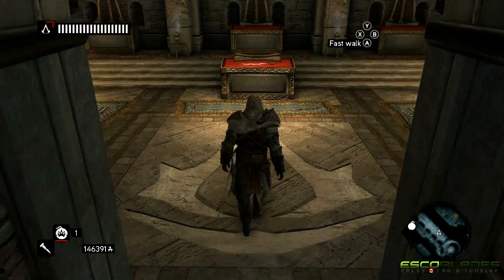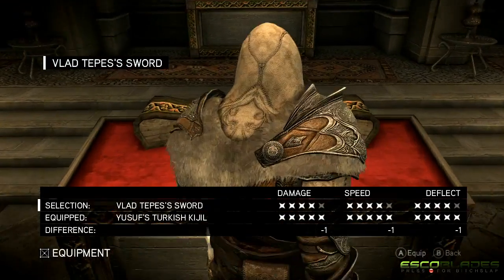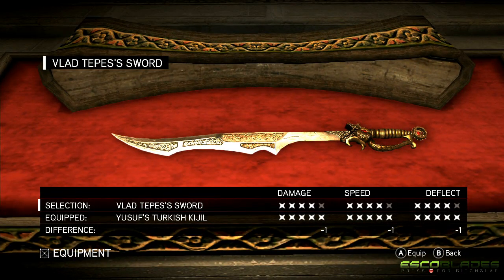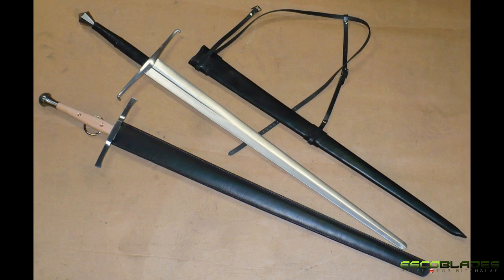Unfortunately, there is no surviving historical evidence of the real sword of the Romanian ruler Vlad the Impaler. The sword was most likely claimed by an enemy after Vlad was assassinated in 1476, as was the common practice in Wallachia at the time. Swords used in the region at that point in history bore many influences from long swords — weapons that had a cruciform hilt with a grip for two-handed use and a straight double-edged blade of around 39 to 48 inches in length.